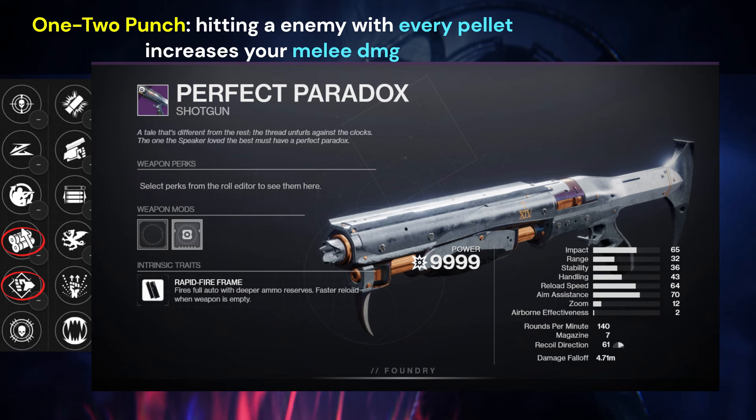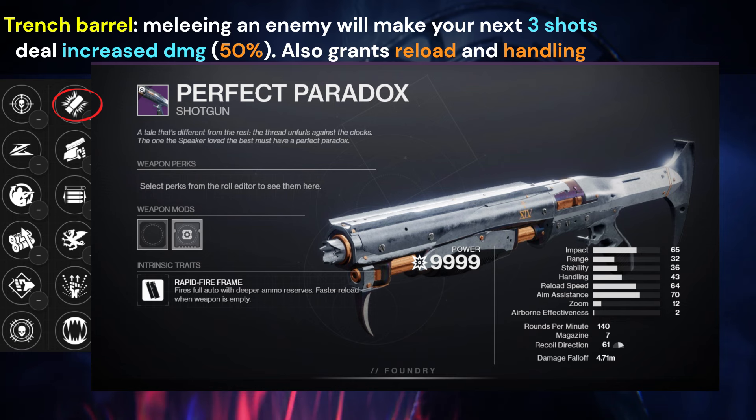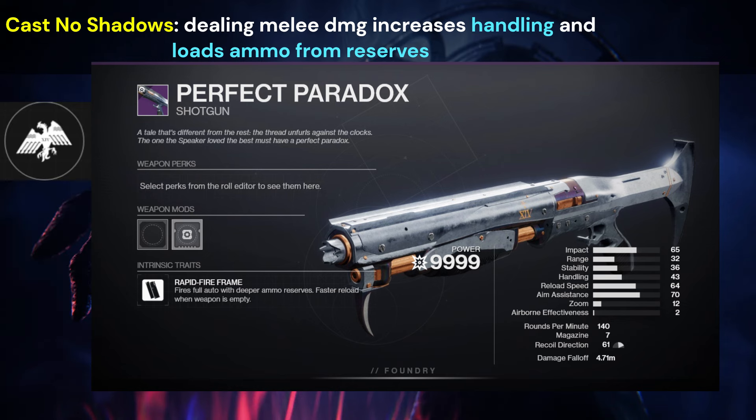I would pair either of those with 1-2 Punch in the second column just so I could get more damage on my melee. For damage, the best perk I see right now is Trench Barrel — all you really have to do is melee and your next two shots do increased damage. I would pair that with Dual Loader because it's a pretty good cycle: punch, shoot, and then reload two shots at a time. The origin trait for this one is Cast No Shadows — when you deal melee damage, you get increased handling and also reload some ammo from reserves. This is another reason why Trench Barrel is really good on this weapon.